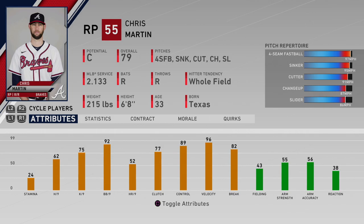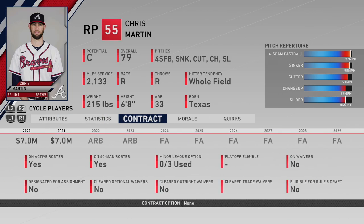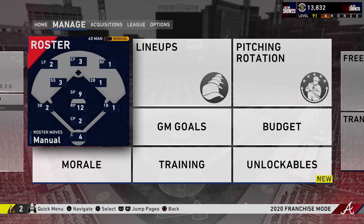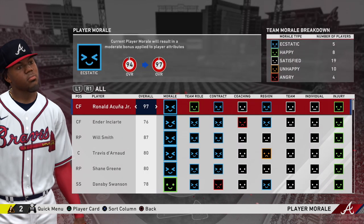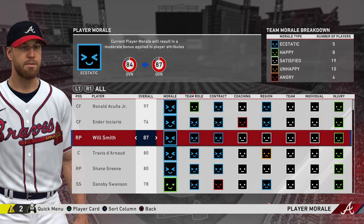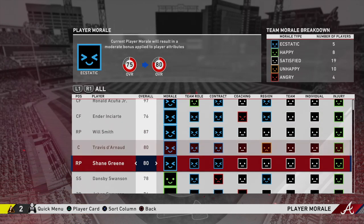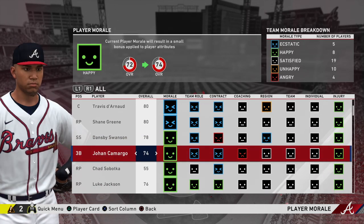You want to offload veteran players who have albatross contracts and are not producing according to their salary. Make sure you're consistently bringing in young talent that can be developed, but at the same time you want a couple of veterans on the team who can help with player discipline, player maturity, and bring a morale boost to the team to help in the event you go on a post-season run.